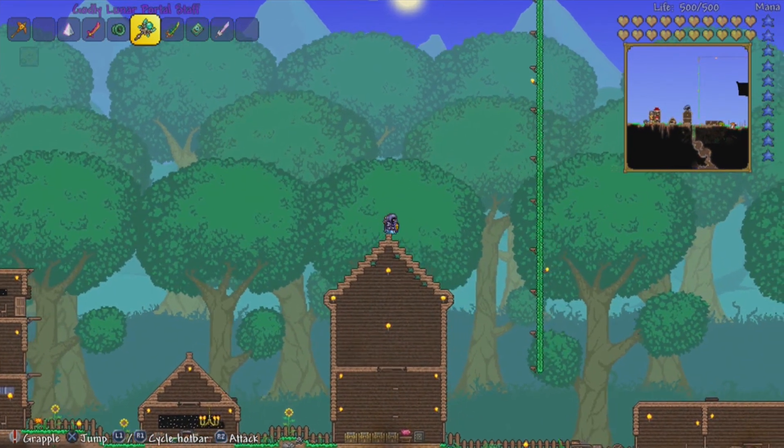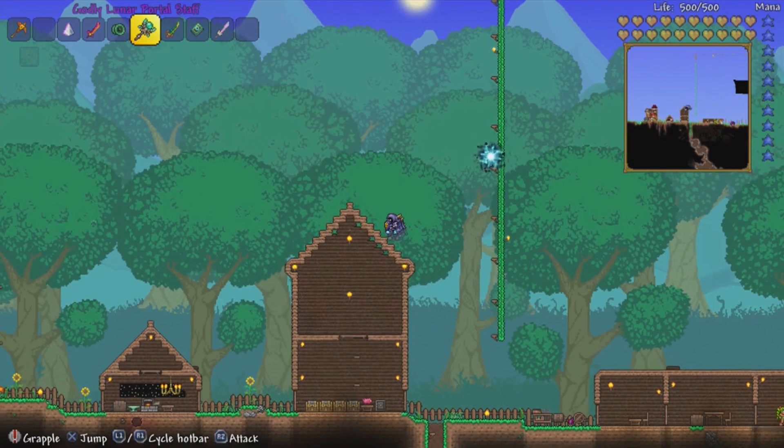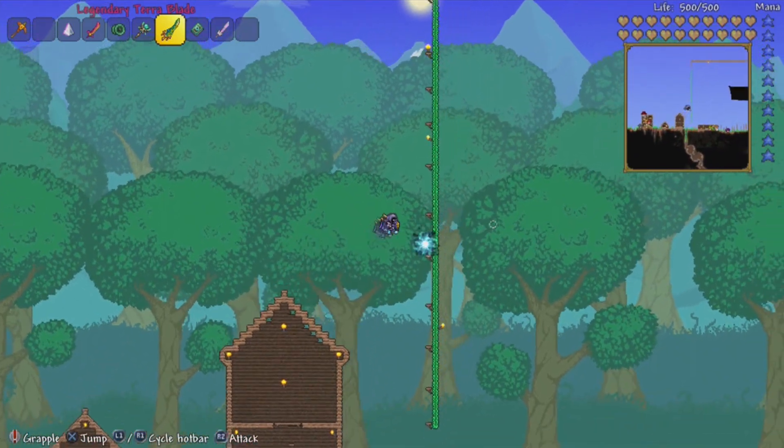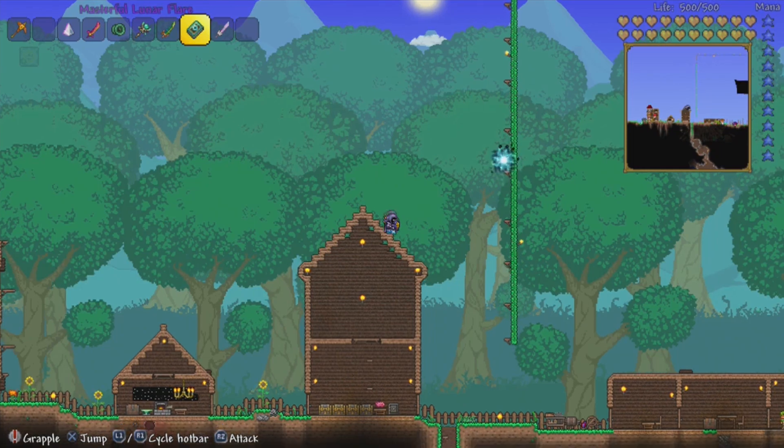We've got the Lunar Portal Staff, which — what this can do is it can teleport your enemies. So if you're fighting lots of enemies and you're stuck for space, you can put these down, and what it'll do — I think it'll suck the enemies through and just kill them. I'm not too sure.